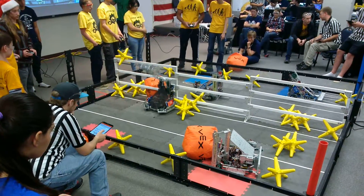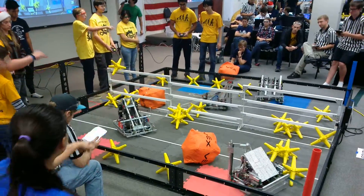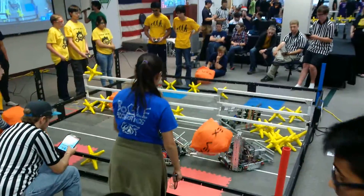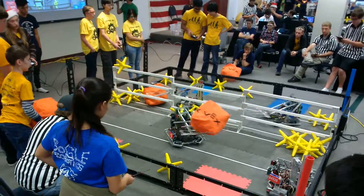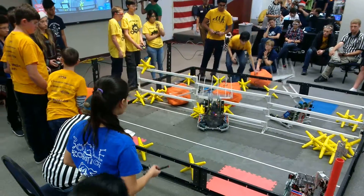Up on the top, that Red Alliance robot successfully throwing one of those stars over the fence. Just about 35 seconds left on the clock for this match. Once again, the Blue Alliance robot is going for that orange cube — it's got a good pinch on it, let's see if it can lift it up over that fence. Red Alliance robot is grabbing that orange cube, it's on its side, and throws it over the fence successfully.